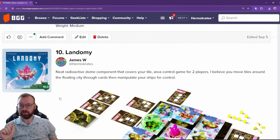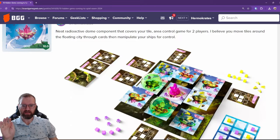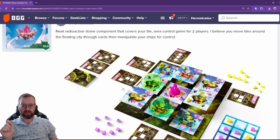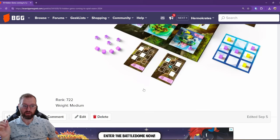Next up is Lendomi — I've been speaking with these people as well and it seems pretty cool. It's got a radioactive dome that goes around, and you play cards to move tiles around. You can also place out your cute little spaceships, and it has a giant crystal component as well. It looks like a nice abstract tile movement game for control. That is rank 722 and it's weighted at medium.